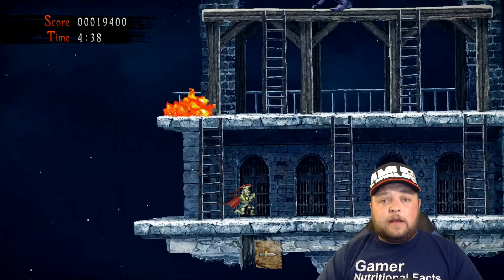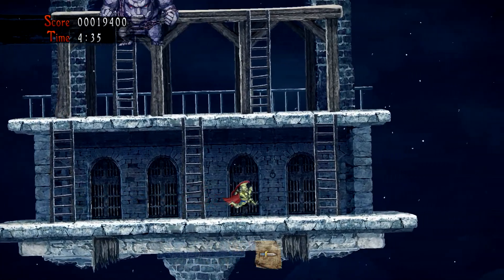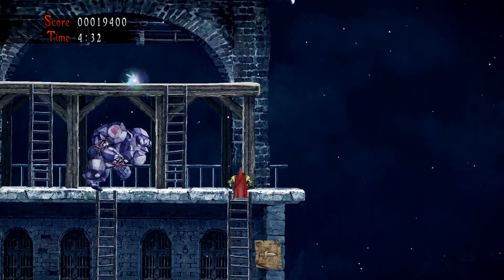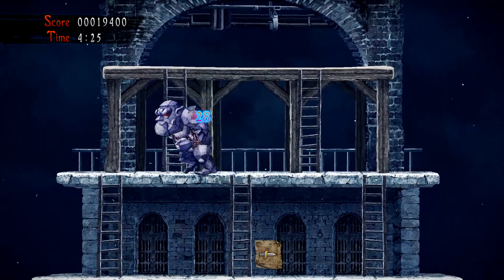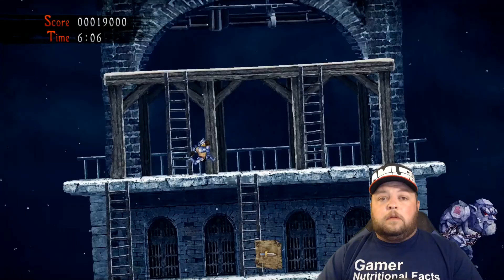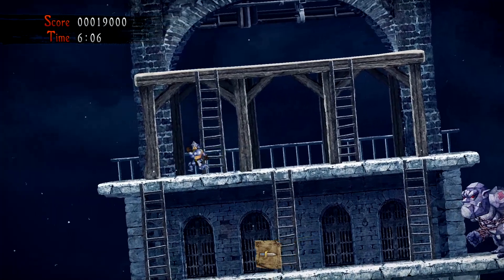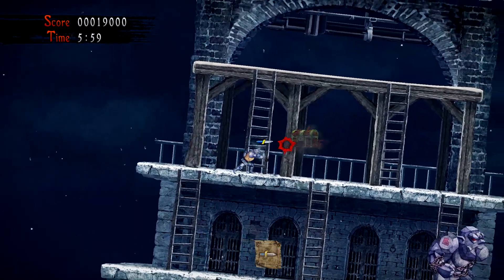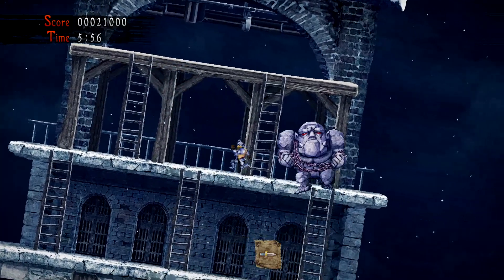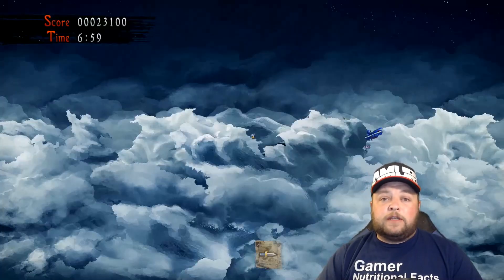After you make your way back up the stairs, you'll get to this wobbly house. Head to the right of the first floor to unlock the last bee on the second floor. The next treasure chest is unlocked by getting to the bottom left-hand corner of the first floor, but you have to do this when the house is tilted all the way to the left. And of course, you can always find one last treasure chest once you get to the boss fight.